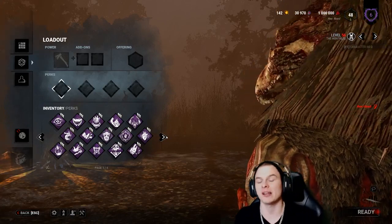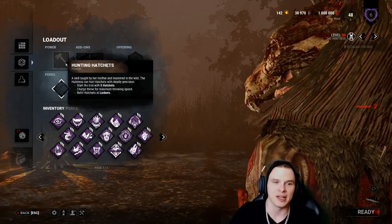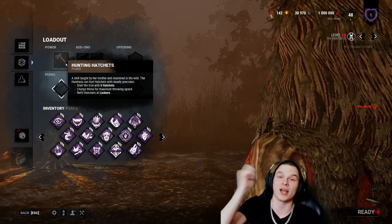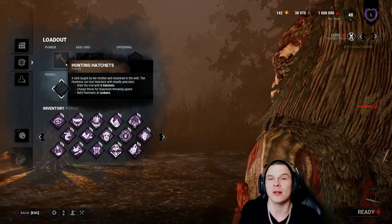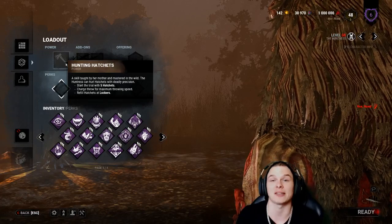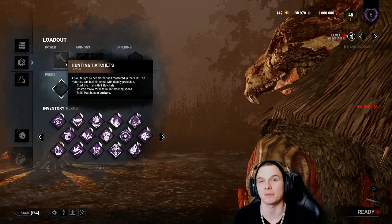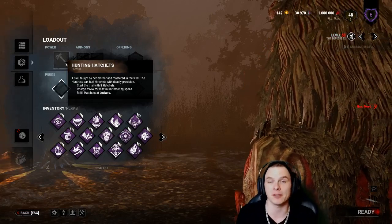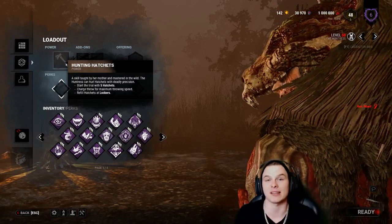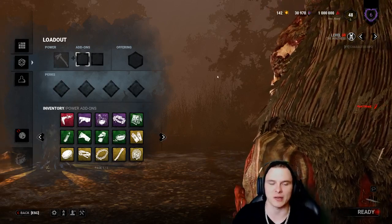Because the Huntress moves at 110% movement speed, she needs something to enhance her performance. She carries five throwing axes by default, with a charge speed of 2.2 seconds - wind it up and release as quickly as possible. At about 3.5 seconds it's fully charged for maximum speed. Knowing that 2.2 second default allows survivors to vault windows, crouch-vault, and sidestep, making the Huntress preempt her throws.